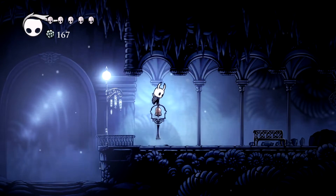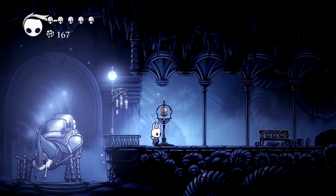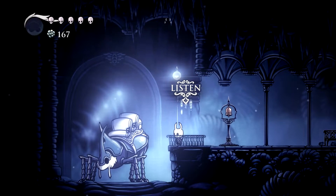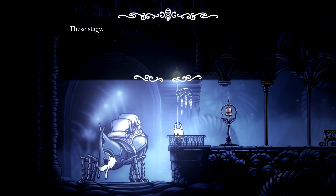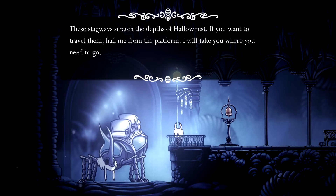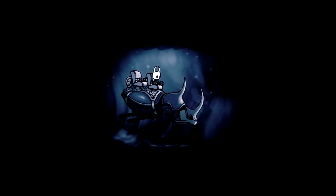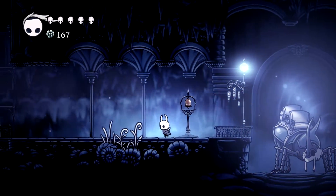Now that's interesting — a Metroidvania with a currency gate. It's those bugs from Final Fantasy IX. Stag waves — Teatro. So this is our kind of warp system, kind of like the bonfire warping, I guess. And we don't even have to put a little plant in front of him to get his attention.